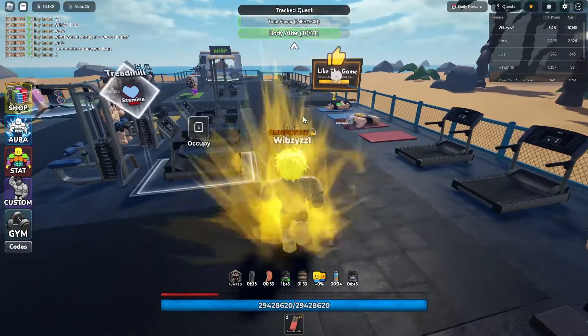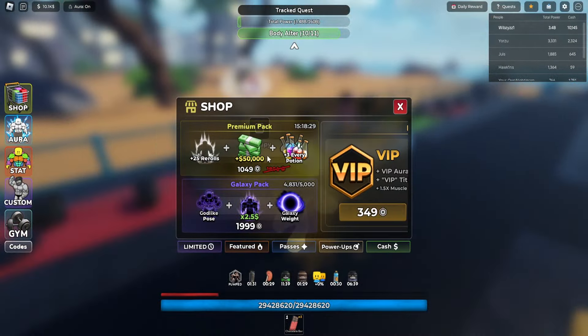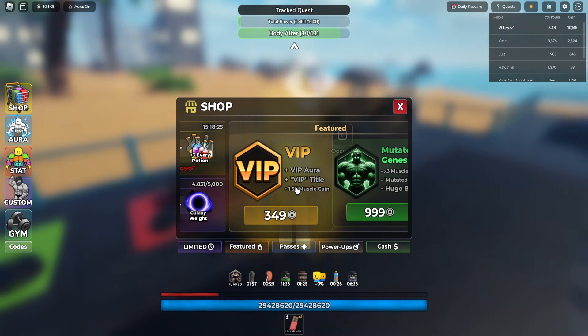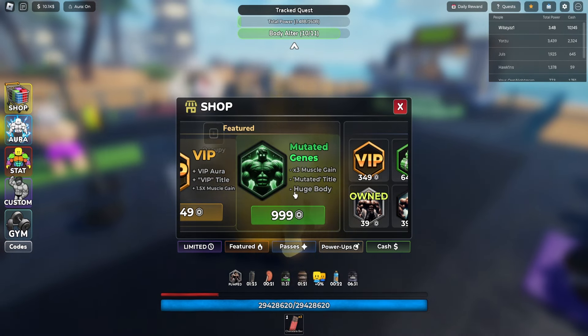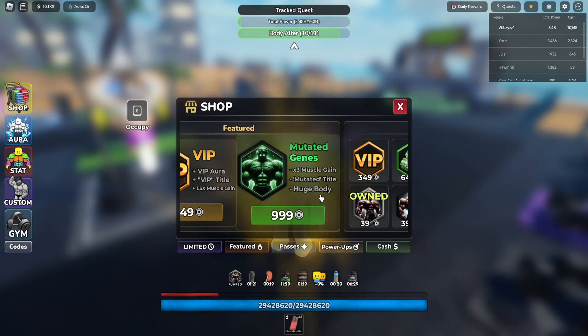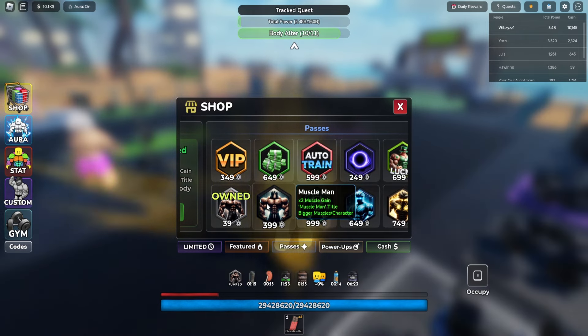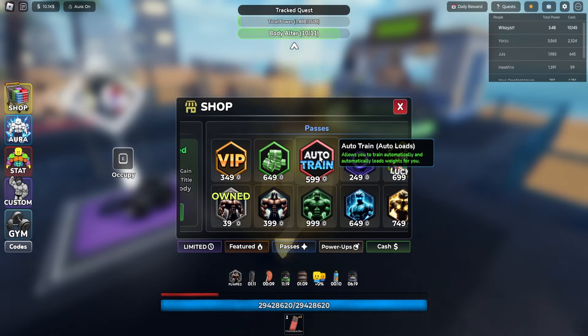You can buy a galaxy pack - that's aura and post cosmetics. You can also buy a gem pass if you want to speed up progression. VIP gives 1.5x muscle, gem gives 3x muscle - that's pretty good. This one gives 1.2x, and another gives 2x muscle with auto-train so you don't have to click.